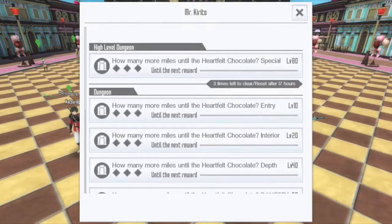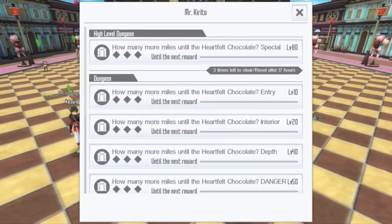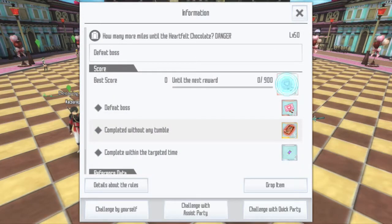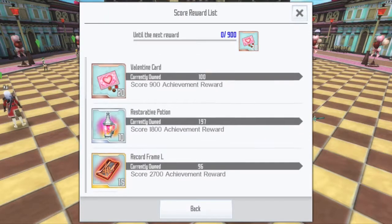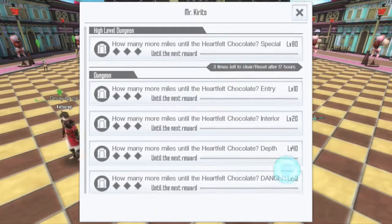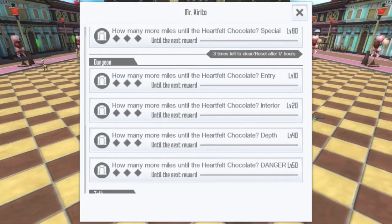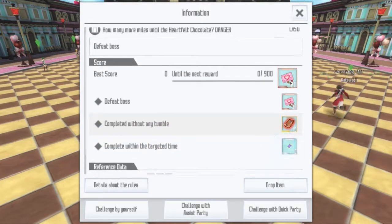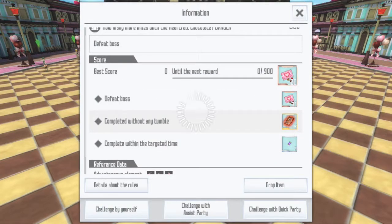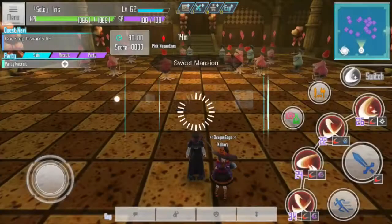You can farm this in any level, but Orgrilink said the faster way is to play on level 50. Right now you can see I have 100 Valentine's cards. I'm going to show you how to farm — you join level 50 and you don't party with anyone else, you just do it by yourself because it will be faster.